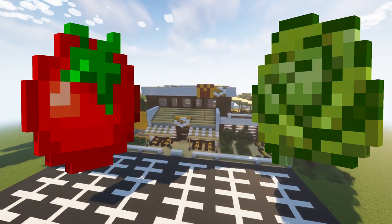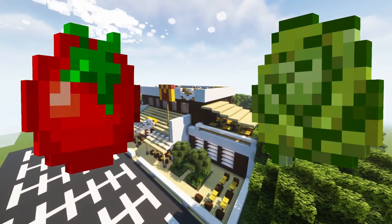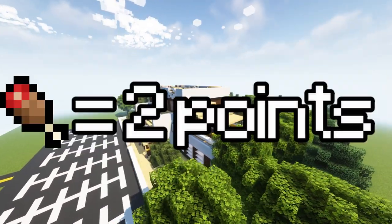Tomatoes and lettuce are two new crops which are used for some foods. They generate naturally. Putting one in your crafting table will give you two seeds. They can also be eaten, with both crops giving you one hunger point, or half a drumstick.